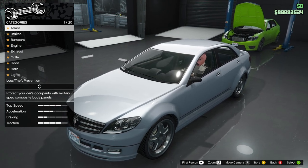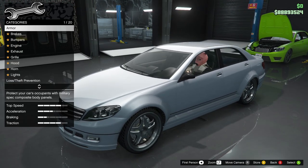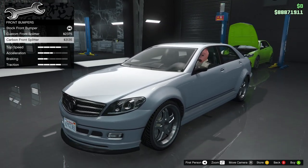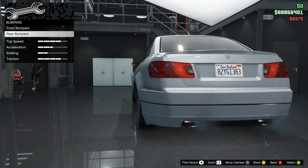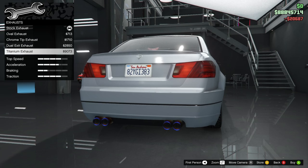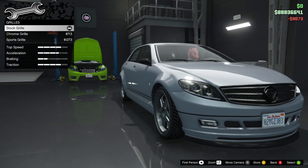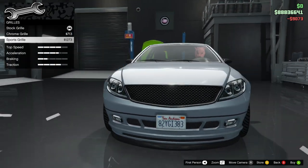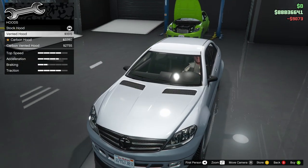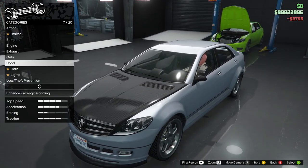Oh damn, I believe that's the Schafter I've actually got as a customer vehicle as well — that's kind of funny. Anyway: no armor for this one, race brakes, bumpers — we've got a custom front bumper or carbon. You know what, I never put carbon on anything, so I'm actually going to put carbon on this. Upgrade level four exhaust — oval exhaust, chrome tip, or titanium. That titanium exhaust is cool. We've got the chrome grille, stock grille, or mesh grille. I actually like the badge on the Benefactors, so I think I'm going to keep that.